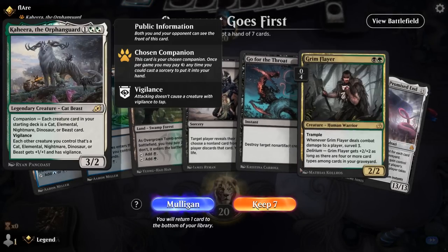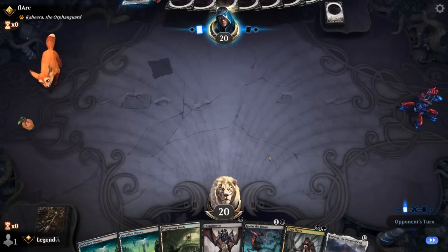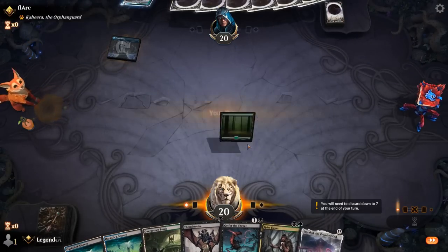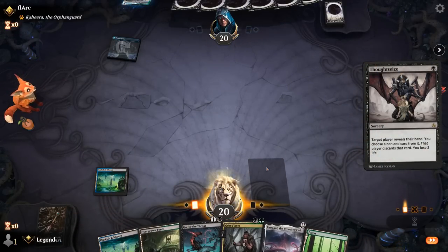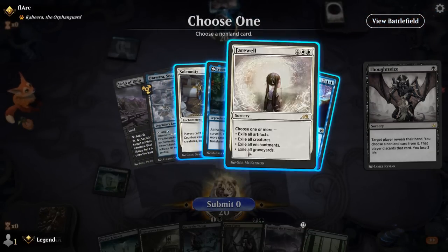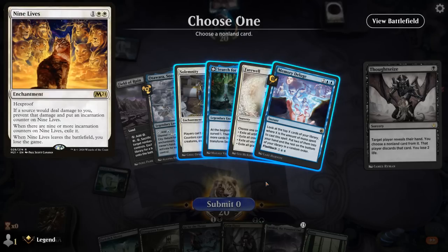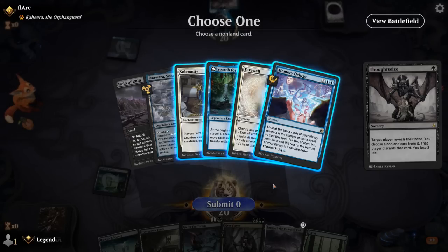Game two: we're on the draw facing a Kaya deck — possibly control. Our hand is keepable but not amazing; it may take a while to cast Emrakul. We Thoughtseize and see Solemnity and Farewell — Farewell is particularly painful if it clears graveyards, though it's at six mana and far away. We take Search for Azcanta to prevent the opponent from finding cheaper answers, and try to make progress with Grim Flayer in the meantime. Solemnity could be part of a Nine Lives combo, which we'd struggle to answer.